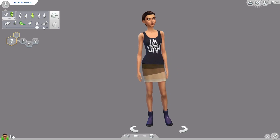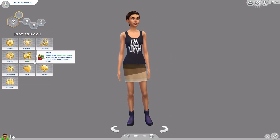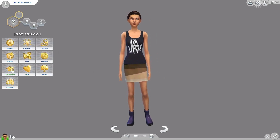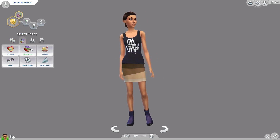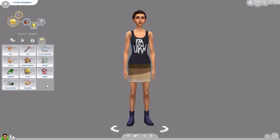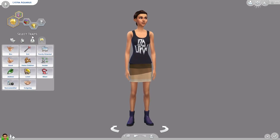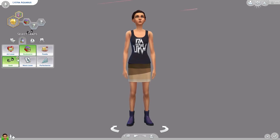The idea behind this collab was that you created a sim based on a zodiac sign. There are 12 zodiac signs, but the creator of this collab went a step further to go for good, bad, and alien sims of the zodiac.